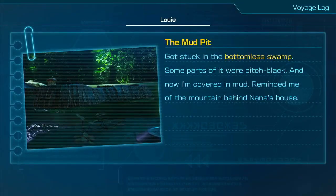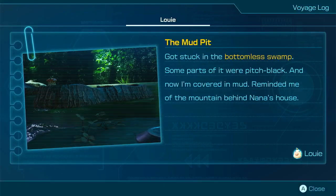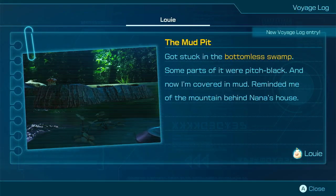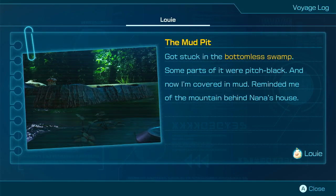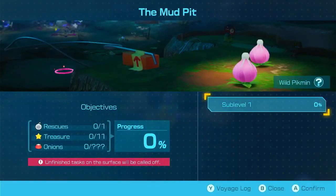Okay, what's going on here then? The mud pit — got stuck in the bottom of the swamp. Some parts of it were pitch black. And now I'm covered in mud. Reminded me of the mountain behind Nana's house.